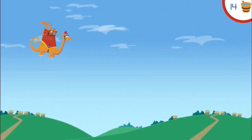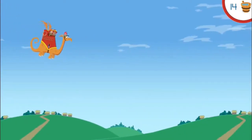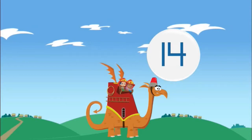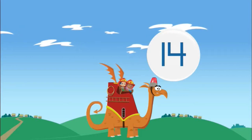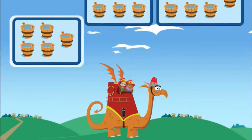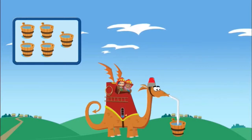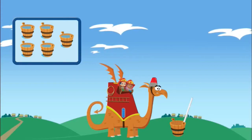Uh-oh! The royal castle is on fire, and it's a royally big fire! We need to make sure Hydrangea is all filled up with water! We collected 14 buckets of water. To fight this fire, we need 5 more buckets. Help us count — click the group that has 5 buckets! Fantastic! That's how many buckets we need!